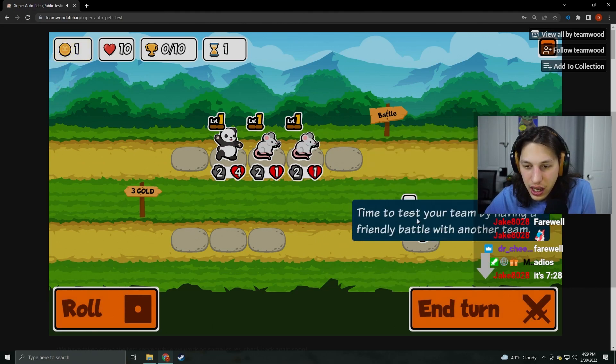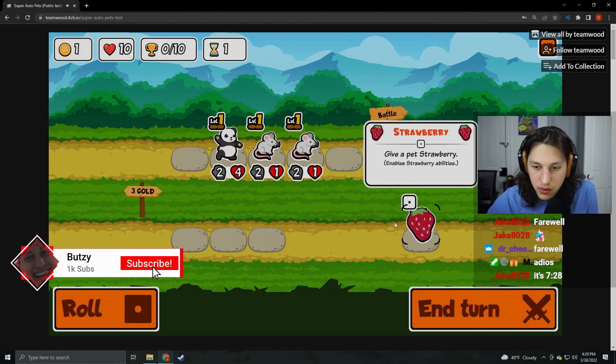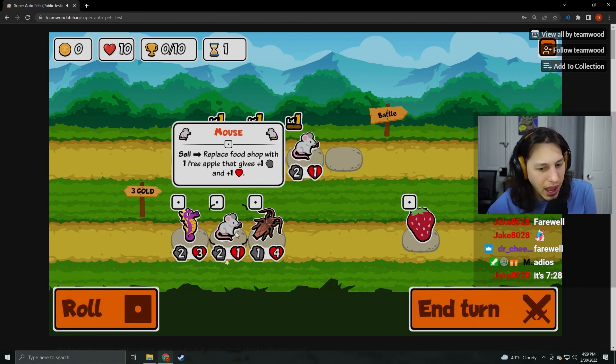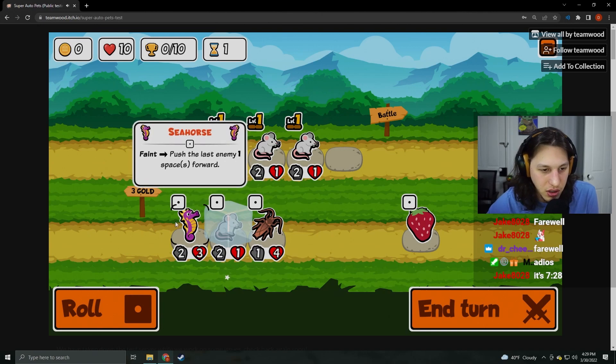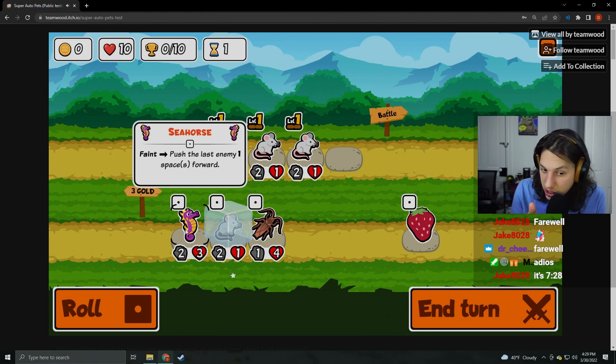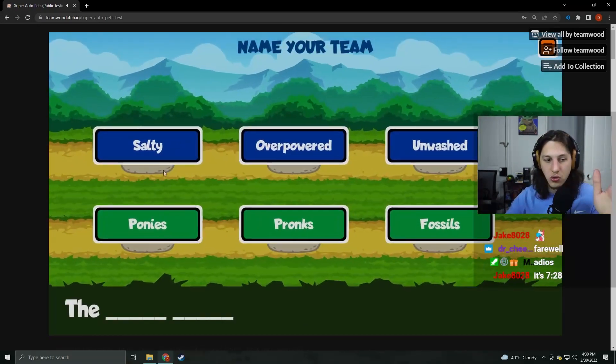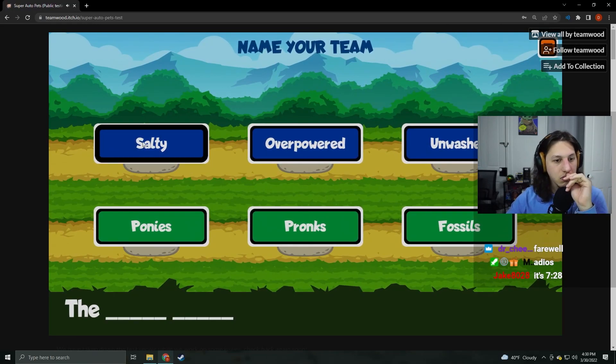I know Strawberry is like an effect — it's weird. That's your team. I got to roll. Alright, we got a Cockroach. Start of turn: set attack to one. I don't know the point of that, but we can level that up. Next turn, faint — push the last enemy one space forward. There's a completely different way to play this game now.